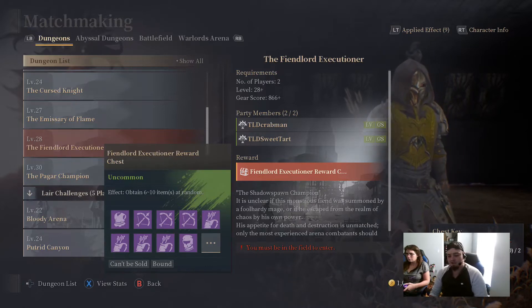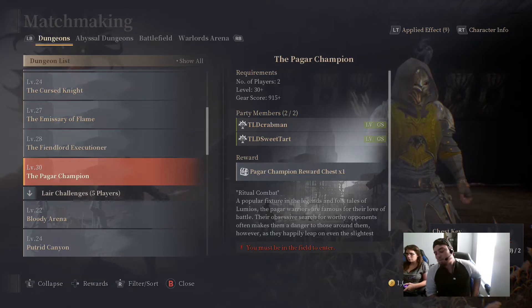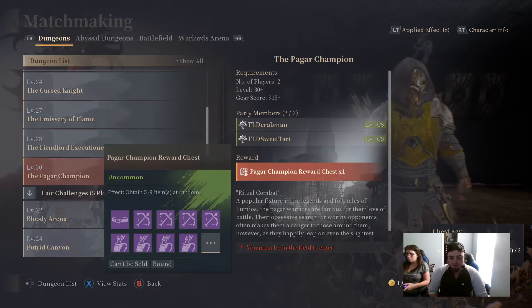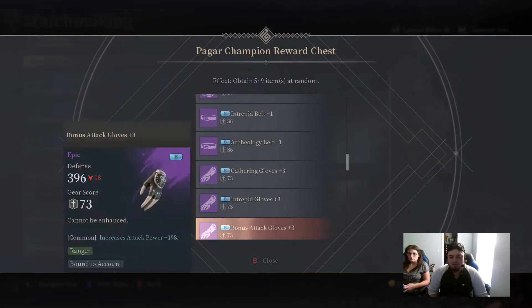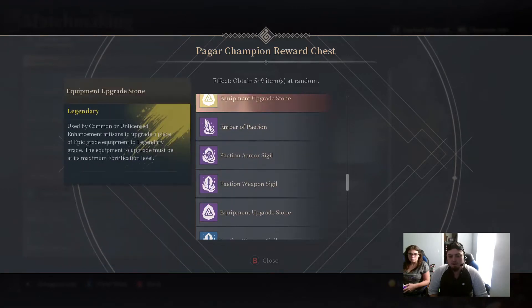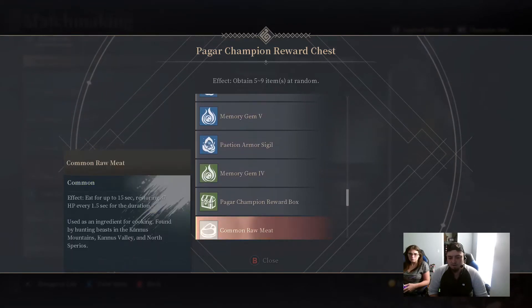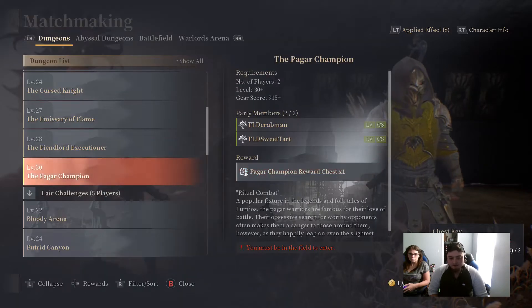The Fire Lord Executioner is just a major pain in the ass, so I wanted to see — what is it like farming the Pager Champion? We're gonna view the stats of the big box, and in this same deal but it's a little different. Here you can get your purple embers, legendary equipment upgrade stones, gems, and gold as well.